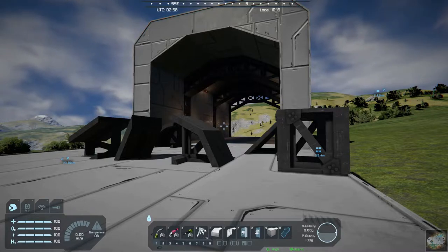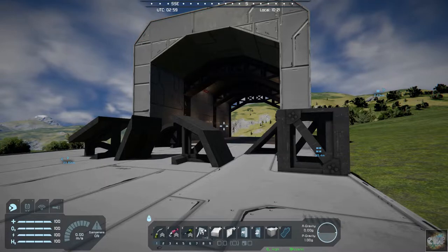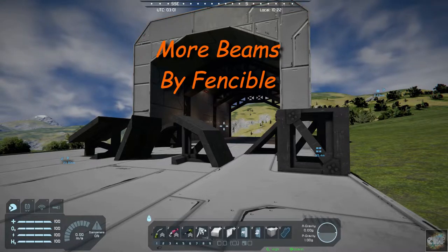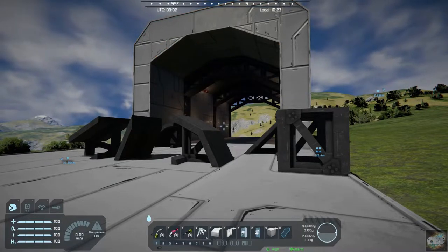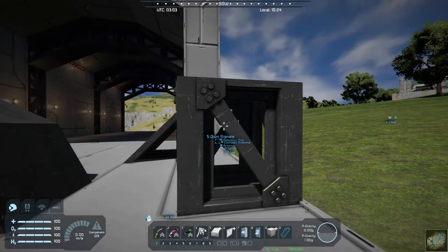Hello, all you Space Engineers out there, Commander Kingfish here and it is Mod Wednesday. Today's mod is More Beams by Fensible — it's just a basic mod. He's added six additional beams to the beam set, and you can see there's a cube block here.